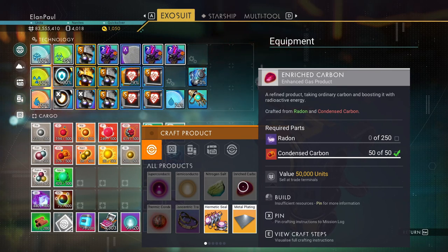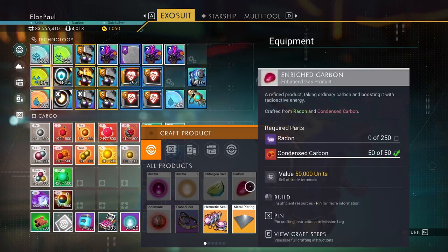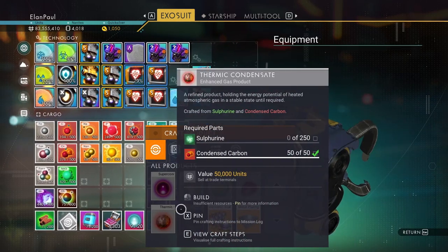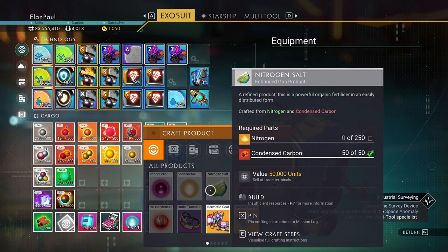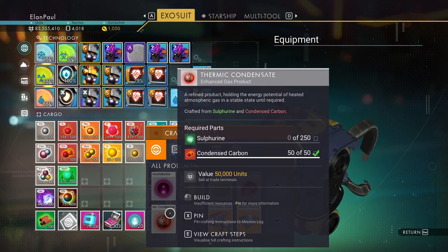The enriched carbon is made from radon. I did a little research — radon can be converted into sulfurine, and sulfurine into nitrogen, or vice versa. Either way, all we really need is radon at a one-to-one ratio when combined with oxygen, which we have plenty of. I'll need at least 750 oxygen, and I need to get at least 750 radon — I'm going to try for a thousand if I can.